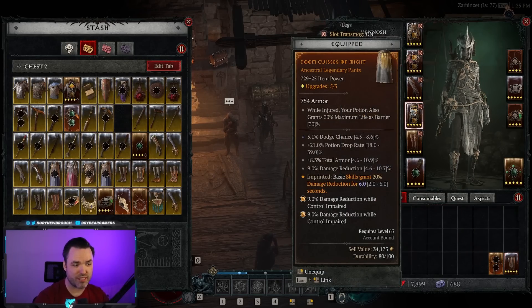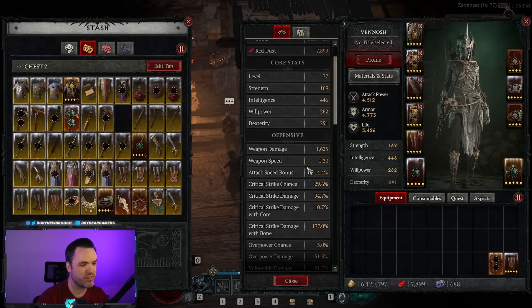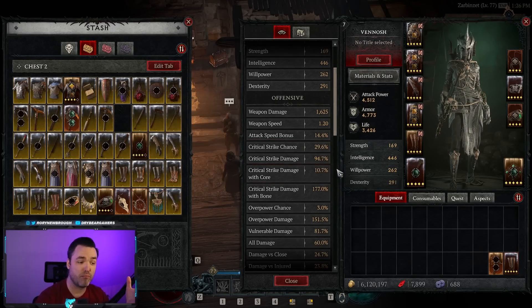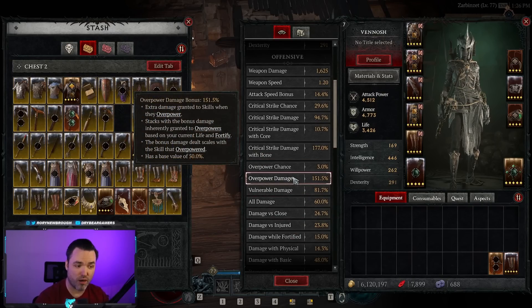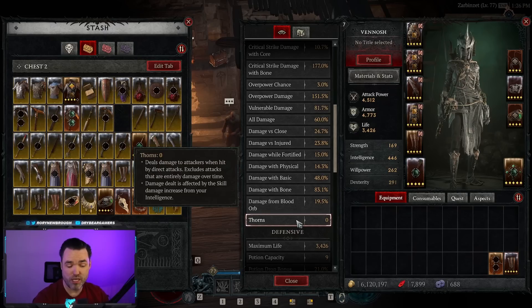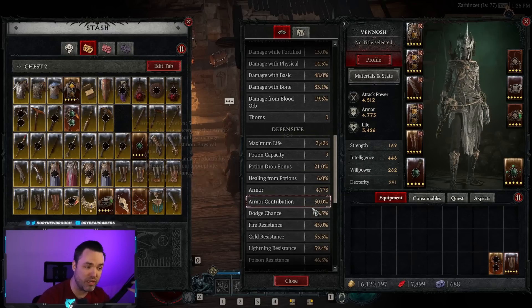There is a large list of stats that can appear on items. All of these are listed inside your core stats, offensive stats, defensive stats, utility stats, as well as class stats for your character. Depending on what scales well with your build, you want to maximize these. Some builds need high attack speed, some need high critical strike chance, some want critical strike damage. Overpower builds want overpower damage, most builds run vulnerable damage, and some builds stack thorns or need potion capacity.